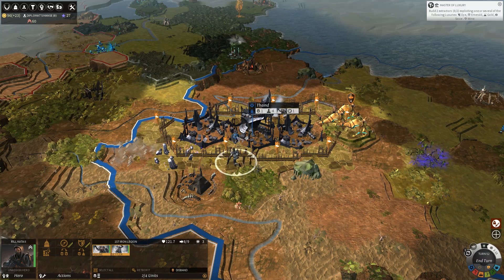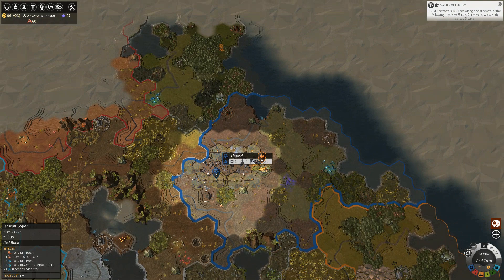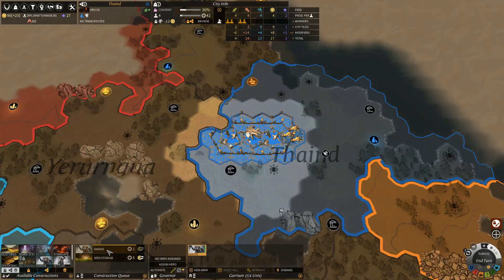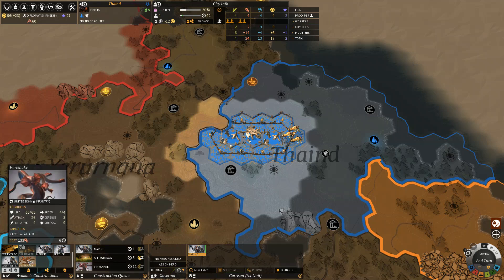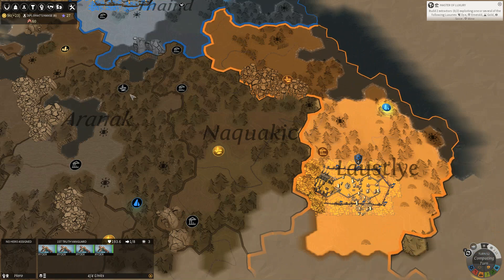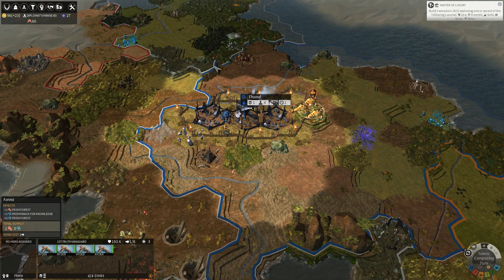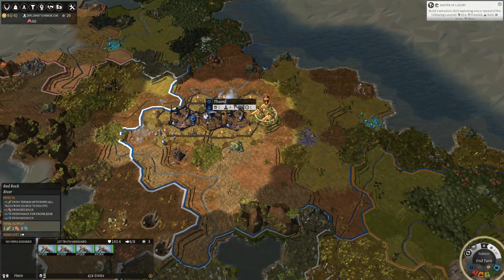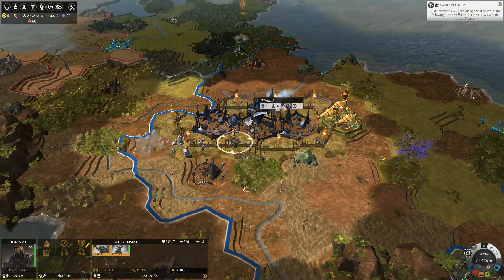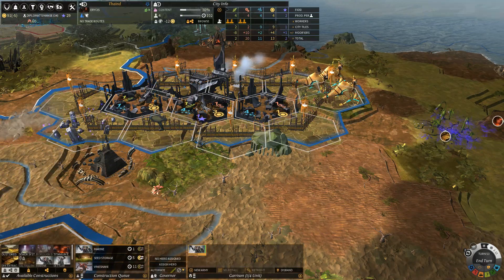I want our guys to come back inside the town, and we are going to get some more troops here. I think I'll actually buy one of those Vinesnake units. Currently this is just counter-sieging each other. I suppose the game is in this early game phase where it's more or less just passive aggression.